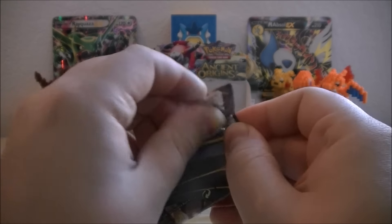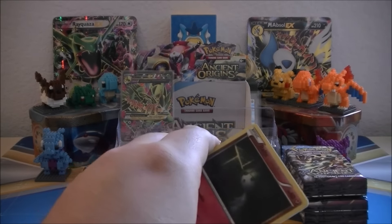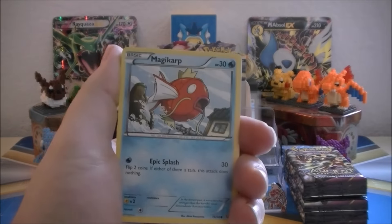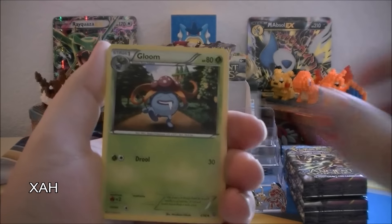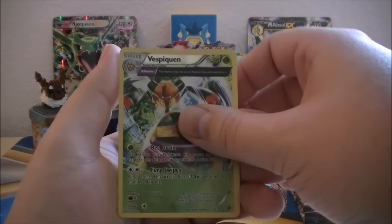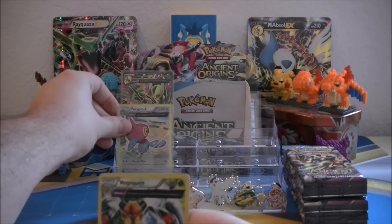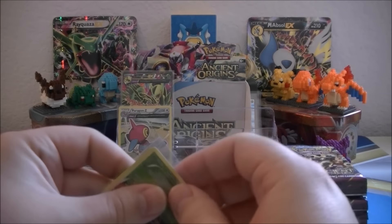Next up, Mega Tyranitar pack art. We got Ralts, Magikarp, Golett, Larvesta, Malamar, Whimsicott, Tyranitar Spirit Link, Gloom. Our Reverse is a Vespiquin Ancient Trait, which is a Rare. Not bad. And our Rare of the pack is a Porygon Z Ancient Trait Holographic Rare. So we now have a Full Art Ultra Rare, an Ancient Trait Holographic Rare, and an Ancient Trait Reverse Holo Rare.